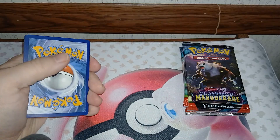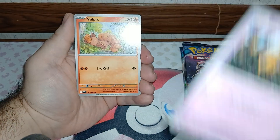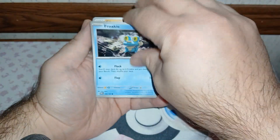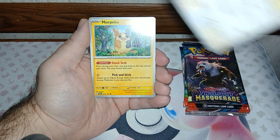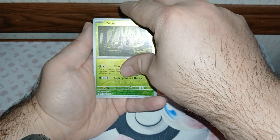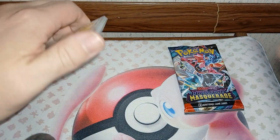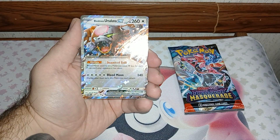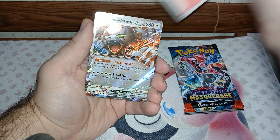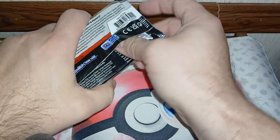I'm going to start off with the new one, Twilight Masquerade. As you can see, this is the newest one. And of course, like all ETBs, you get a promo, you get nine packs, and then of course all these goodies. So let me get this out and we'll get started.